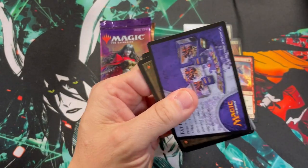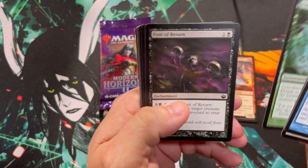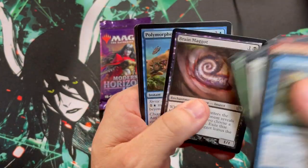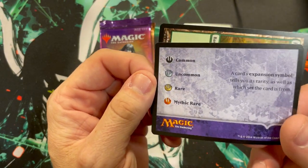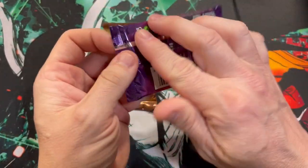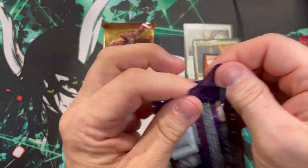Journey into Nyx — of course you can get a god pack out of these. This is not one of them. Aspect of the Gorgon, Cures Dismissal, Polymorphous Rush — those are some big picks. Forest, and the expansion symbol tells you about the rarities. Modern Horizons 2 before Modern Horizons 1 — we're gonna lose in reverse order, just for funsies.